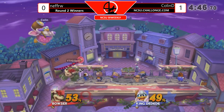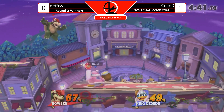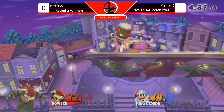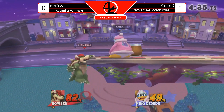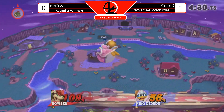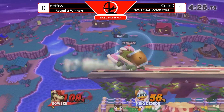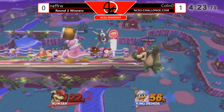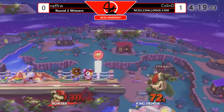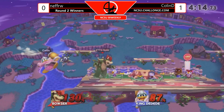He's gonna whiff the F-smash. If Nefri wins this game I'm still calling it taunt to get bodied, because I don't think that down smash at the ledge deserved a taunt - that was in a bad spot. Going for the getup attack - smart getup. The DD hidden god coming out. Down smash working wonders for him at the ledge - we actually saw that back here.